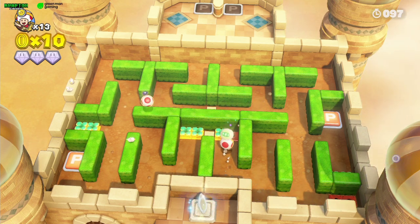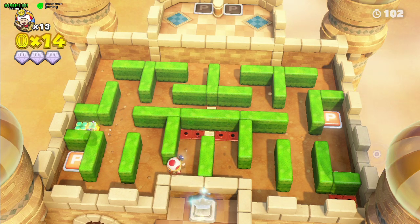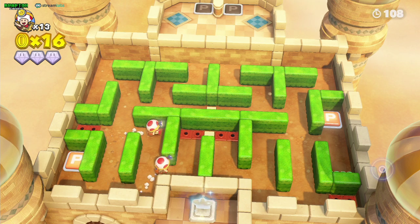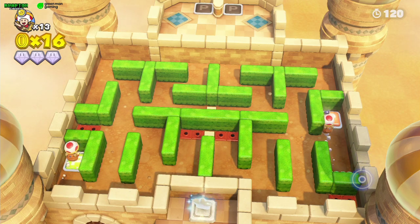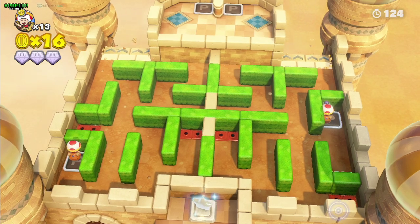Make sure to take all of the turnips and throw them so you can get all of the coins available. Walk a little bit through the maze to make sure that you didn't miss any invisible coins. Now let's put the toads on the platforms and we unlock our way forward.